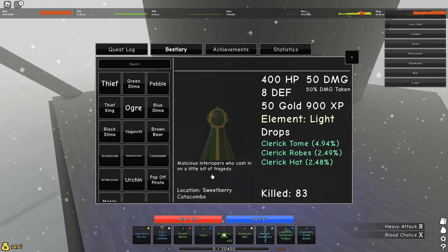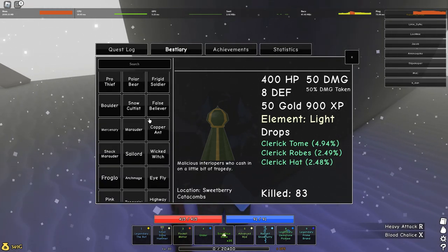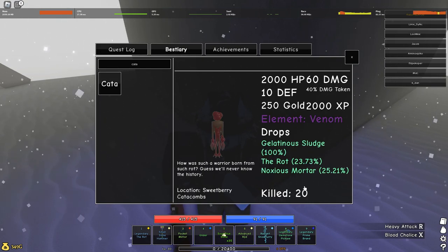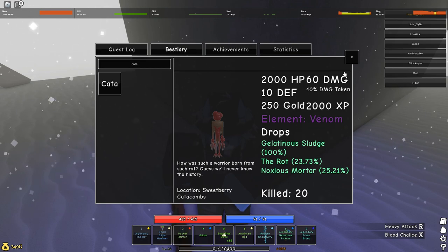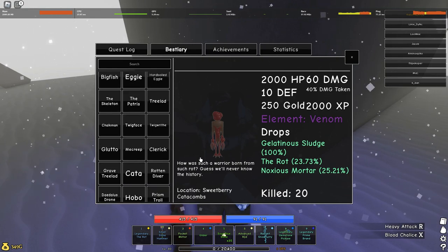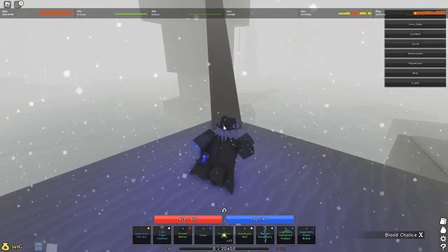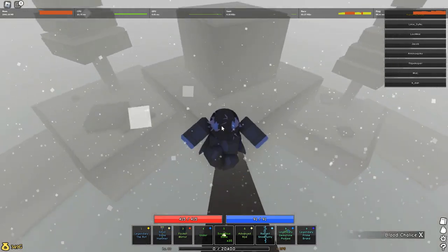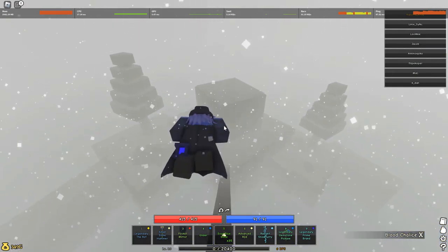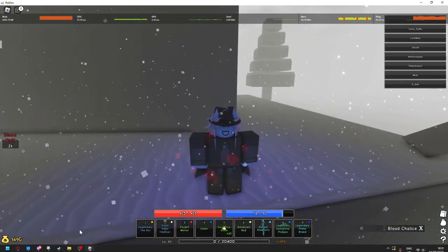I don't want to show Kayla because it's meant to be a surprise — though I already showed the items at the start, so I guess I'll mention: Kayla's drops are very easy to get. You need to kill him about twice; I got both his items on the first kill personally. So yeah, that's the update — the Pilgrim Update, Sweetberry Catacombs. I personally think it's the best update ever and I love the area. That's it — bye!